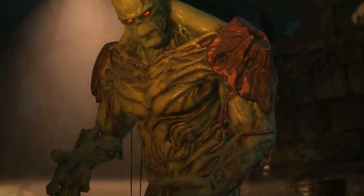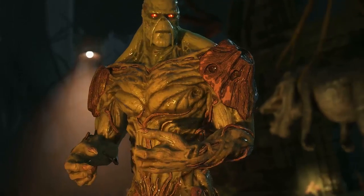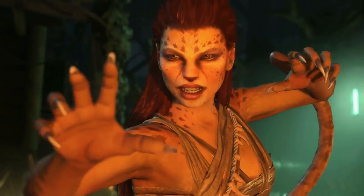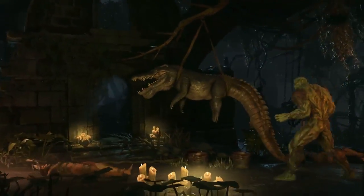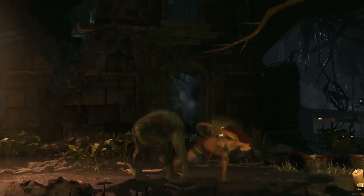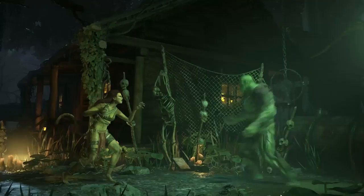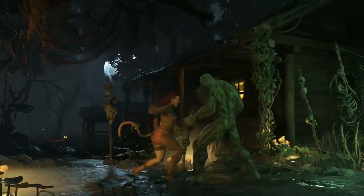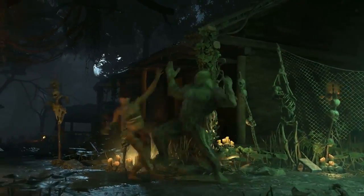Riding from the muck of the bayou and into Injustice 2 comes Swamp Thing. This methodical grappler uses power gifted to him by the green to create vines and branches that aid him in his battle against any foe that disturbs him or his verdant home. Swamp Thing is a lumbering behemoth with extraordinary range and a multitude of grabs that can catch his opponent at any distance. While he may not have much of an advantage against speedy projectile users, when he slows down the pace of the match, Swamp Thing can sink any opponent. It's time to get our feet wet with this Swamp Thing gameplay overview.